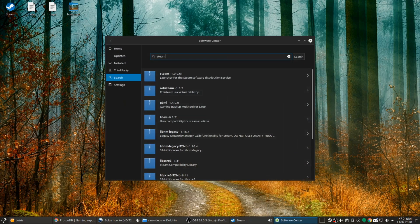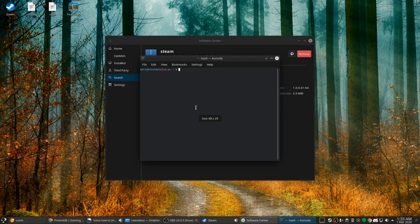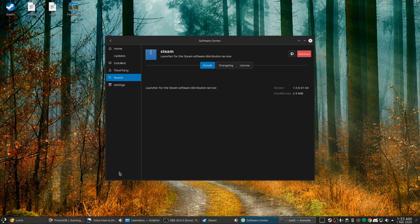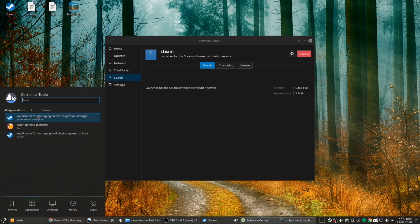For Steam, you go to the Software Center, search for Steam, and install it. You can also do it via terminal with: sudo apt-get install steam. Hit enter, put in your password, and hit yes to download it that way. So there are two ways to do it.